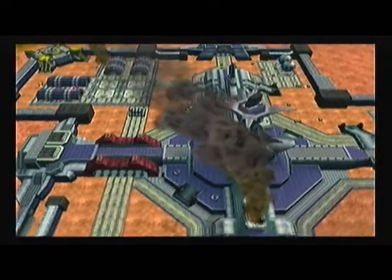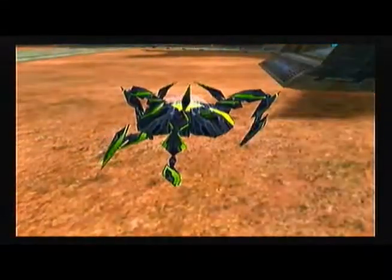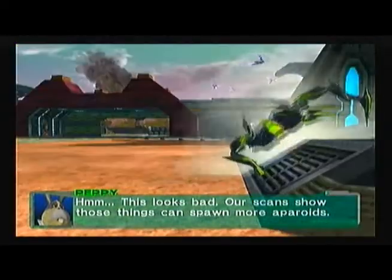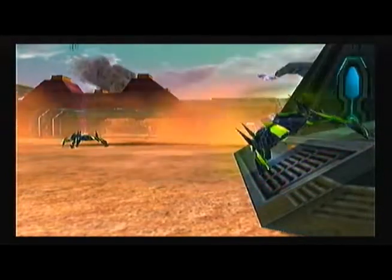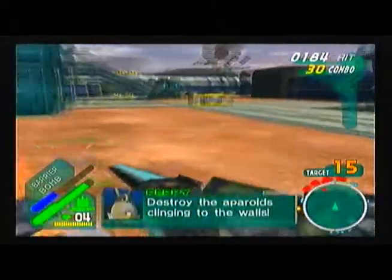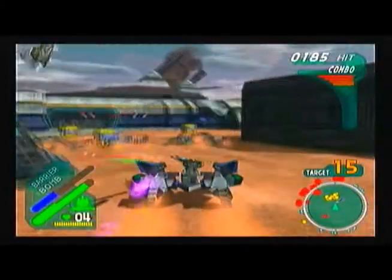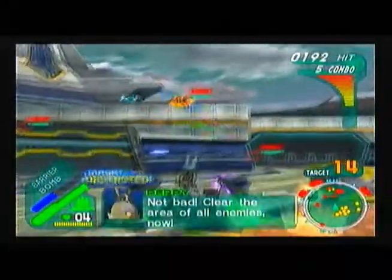Whoa, what are these things? This looks bad. Our scans show those things can spawn more Aperoids. So now this is the introduction of the Hatchers, which can spawn more Aperoids. These will become a recurring objective throughout the game.